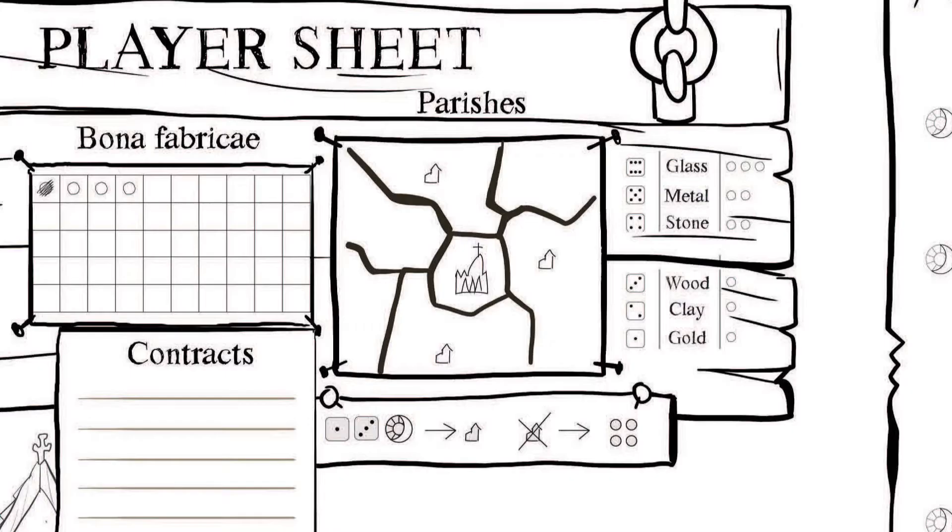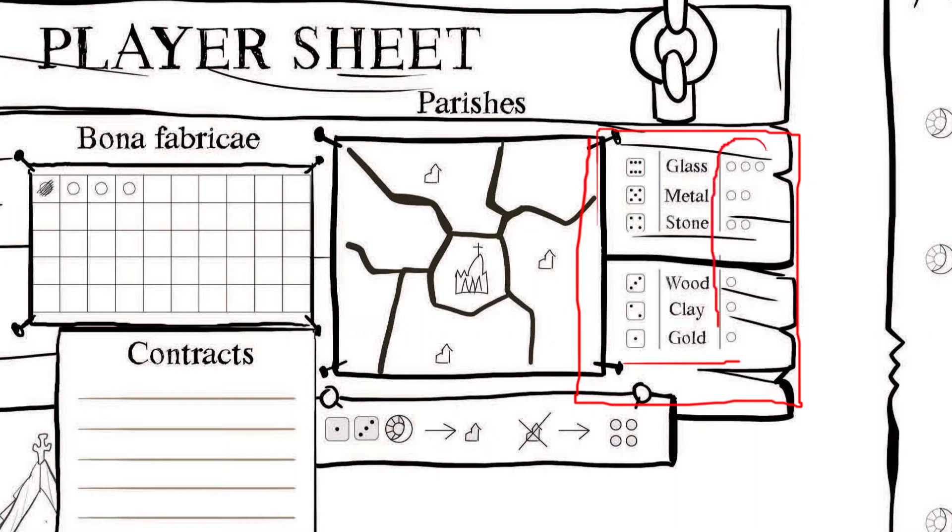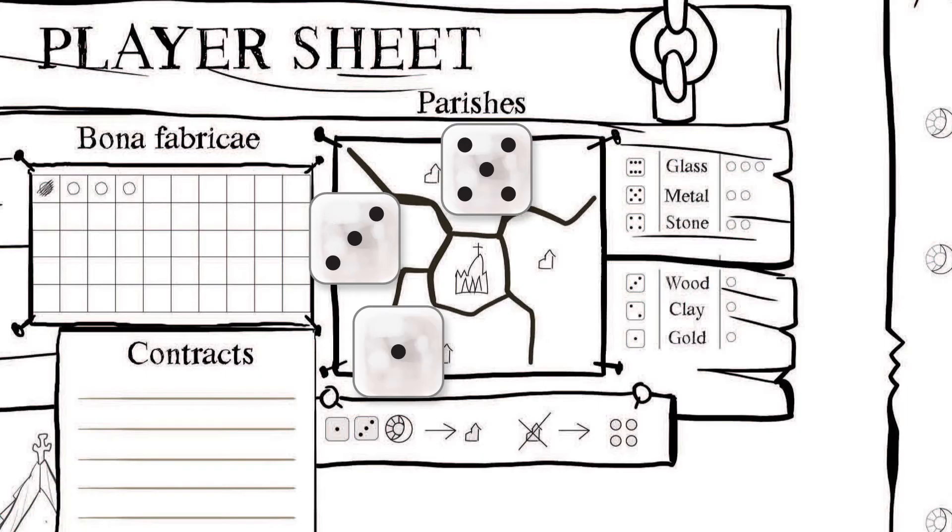Start by rolling for resources. You take a number of dice equal to the number of small churches in your parish. The dice pips represent different values listed here, where ones are gold. You can at any time buy any resource for the amount of gold shown here, the most expensive being glass that costs 3 gold. After you roll the dice you may choose to re-roll some or all of the dice once. When you are done with the re-roll you are ready to construct.